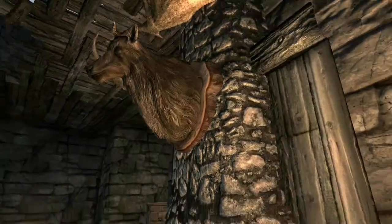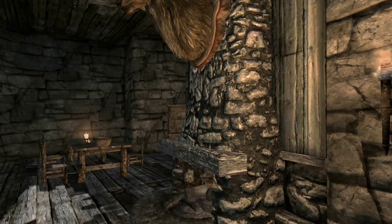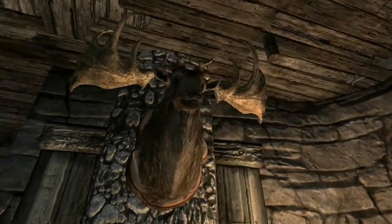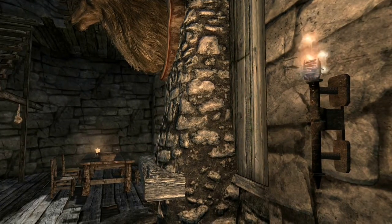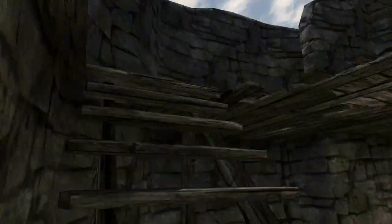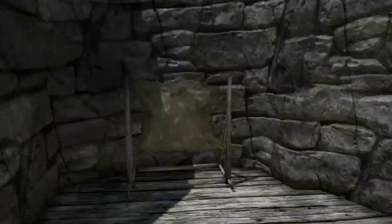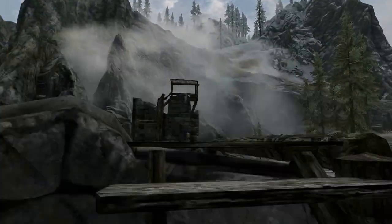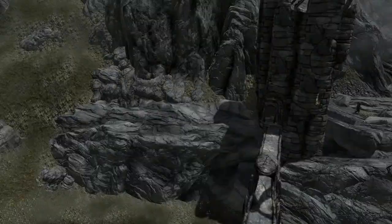I found a new mod - the Pocket Empire Builder, I think it's called - and I can't believe I've not found it before. It's brilliant. It allows you to practically take any structure and just park it in the space. It's a bit tedious to move things around, but basically it's going to allow me to really build up a lovely fortified area. I've got a tanning rack in so I can put in smelters and forges and everything like that, so I can really make this area a bandit haven.